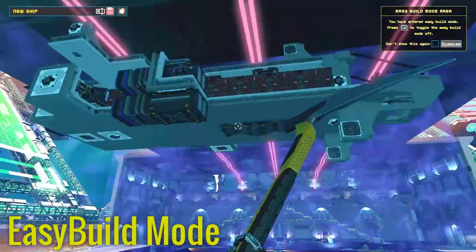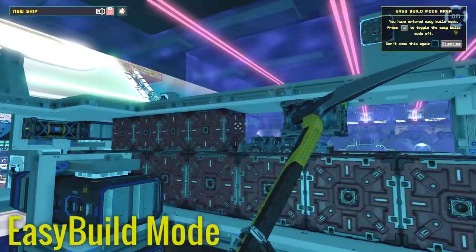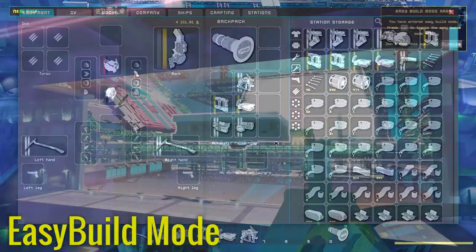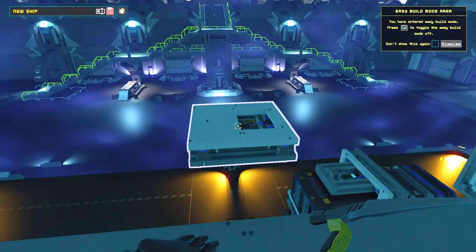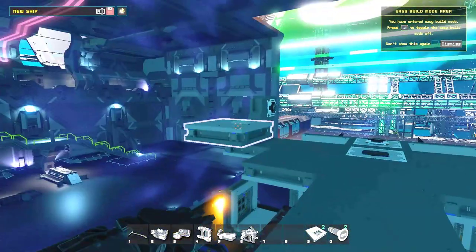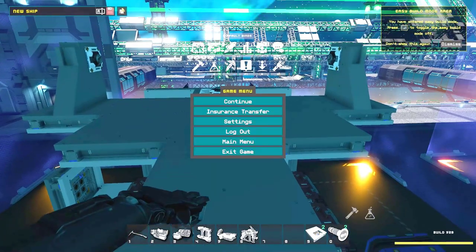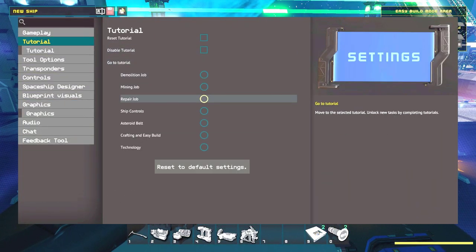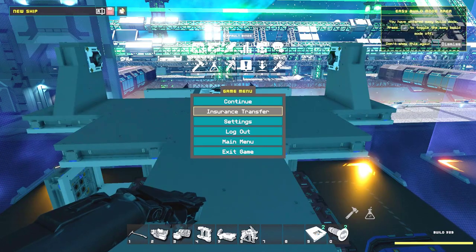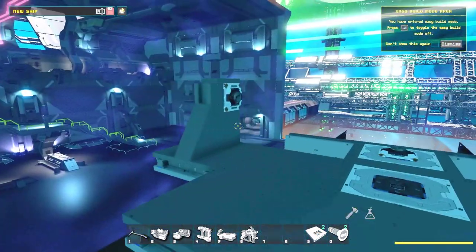There was a previous issue where your easy build mode wouldn't allow you to snap on modules. The reason that was happening is the original starter ship was bugged. Now, if your current ship doesn't allow you to snap anything, you can redo the tutorial. You would go and redo the repair job. If you've already completed the tutorial, you can click on it, go repair that ship, and it will reward you with another starter ship. Then you can disable the tutorial, take that ship, and put modules on that one and use it as your new ship.